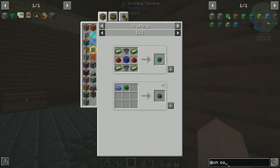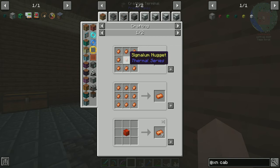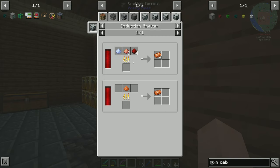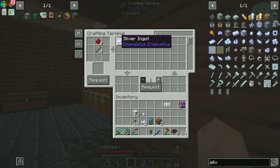We're also going to need some regular XNet cables, which is going to be this recipe, which requires signalum and some more rock wool — that's a lot of rock wool. Signalum is one silver, three copper, and four redstone in the induction smelter.